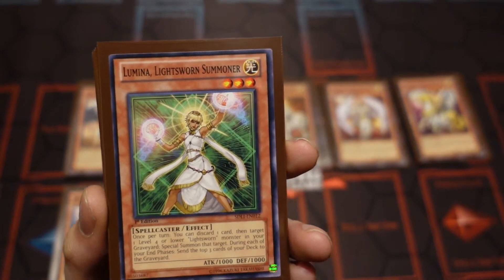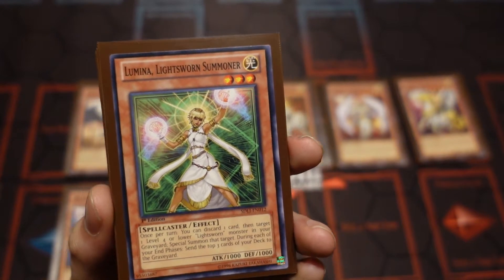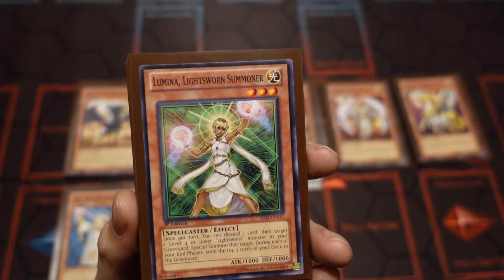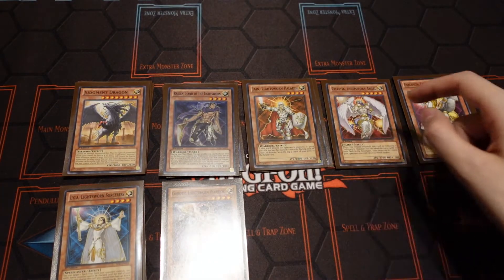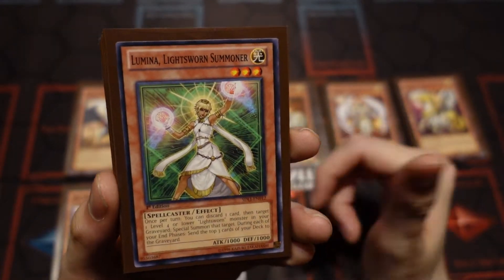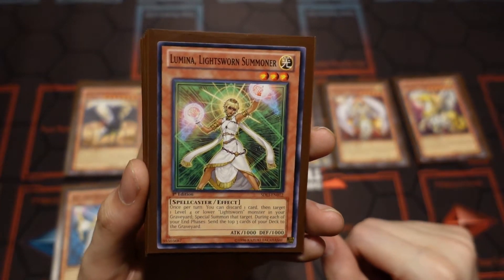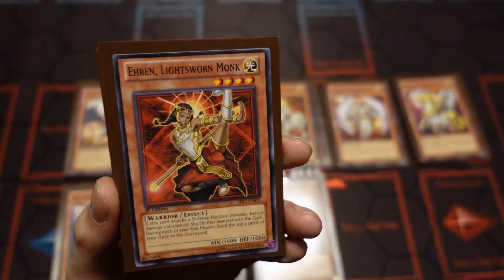For Lumina, I only use one Lumina as well. You may want to use two depending on the version — three is way too many — but two max depending on the version you're wanting to run. My version I only run one because it just makes sense. With her, once per turn you can discard a card to special summon a level four or lower Lightsworn. So we can bring back Raiden, Jain, Roth, or Lyla by discarding a card from our hand. During the end phase though, she does cost three cards to send to the graveyard, so she has a very high end phase cost.